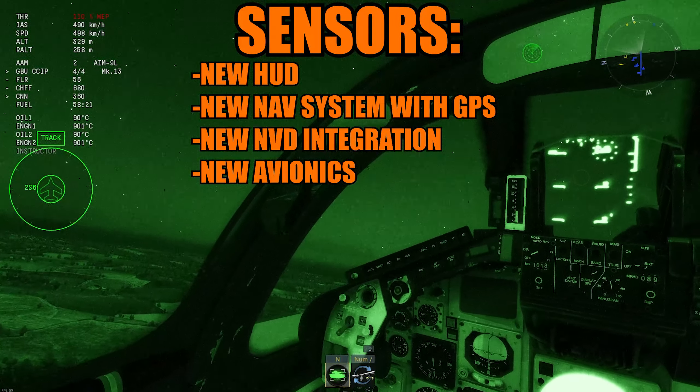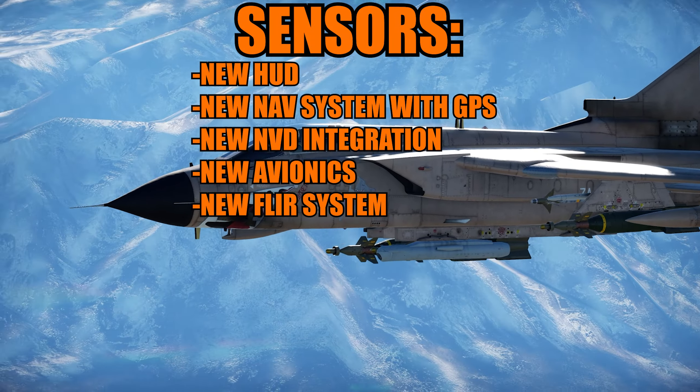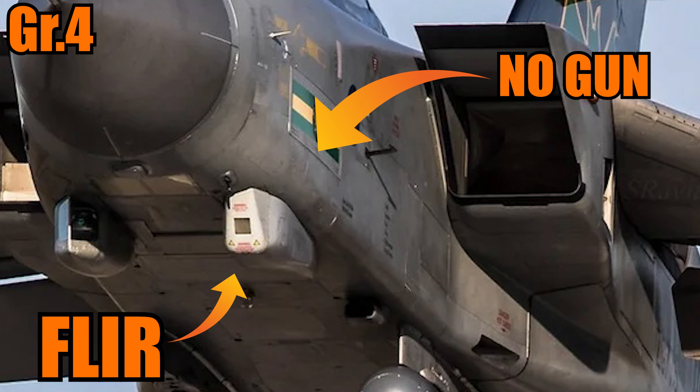Both of these Tornadoes use the Mark 103 engine. The GR4 uses the new Mark 103, while the GR1 has the weaker engine — it's around 3 kilonewtons of difference. But yes, it is going to be a little bit stronger, making the British finally have their own aircraft with the best engine in the game. It will be a little bit faster, with better acceleration.